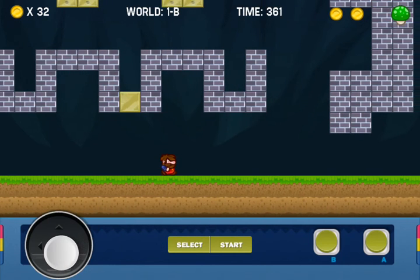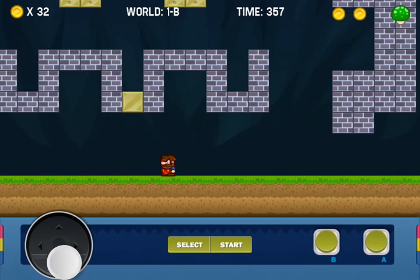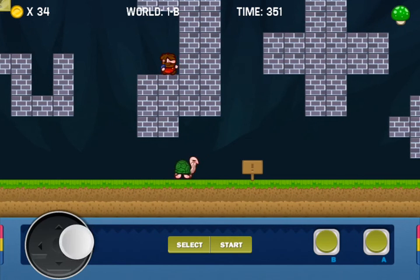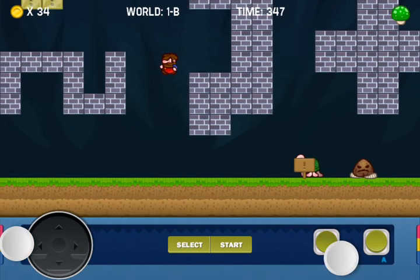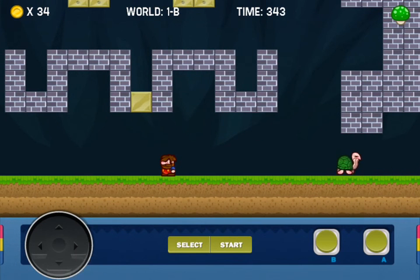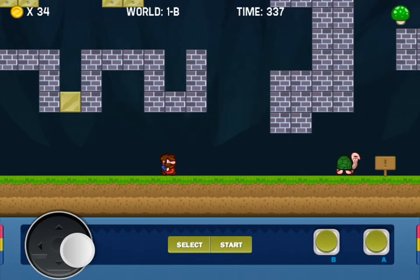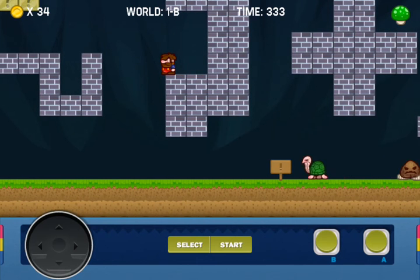Some users on the iTunes App Store said they are not used to the letter B before A, but it's okay as long as you remember that the first button you need to press is to jump — and this is the main button you use in the game. Basically the game is about jumping, collecting, avoiding, and of course smashing some enemies.